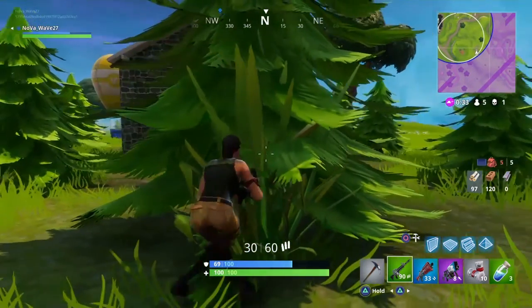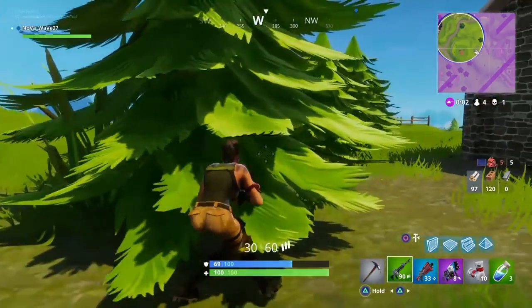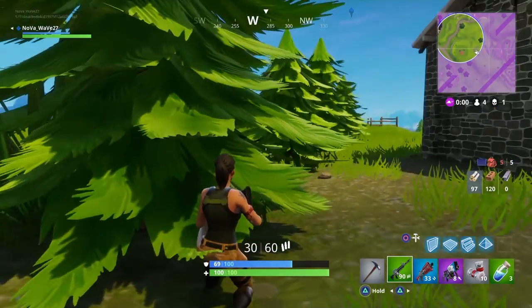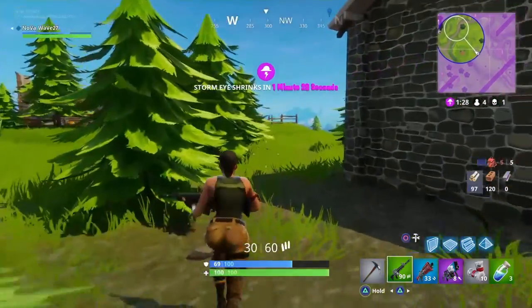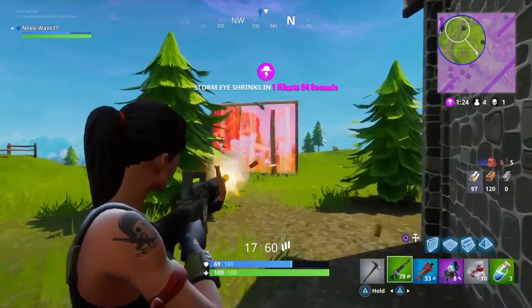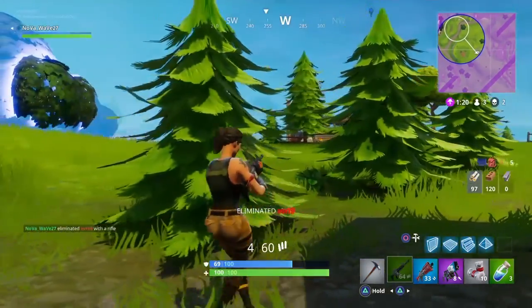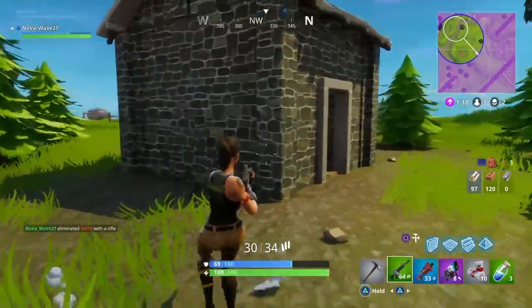Another thing you can do is bait a supply drop. You see that right there — I'm not gonna go for it. I'm listening for footsteps, waiting for someone. Someone just opened it up. Let's go see what's happening — someone's trying to get loot and we make them pay by getting the kill. Just like that.